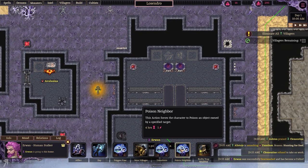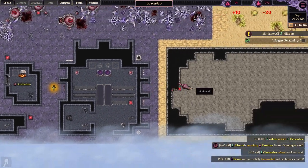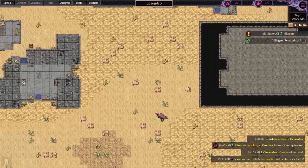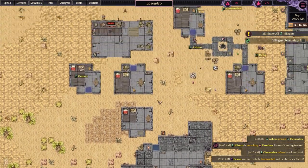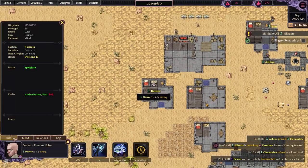We're going to try and poison some things. I can poison things using magic, but I think that might increase my threat compared to using Erwan's ability directly. So I'm just going to take him and place him somewhere nearby. Now I'd like to check if there are any other villagers with negative traits.